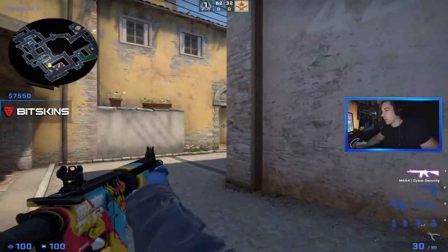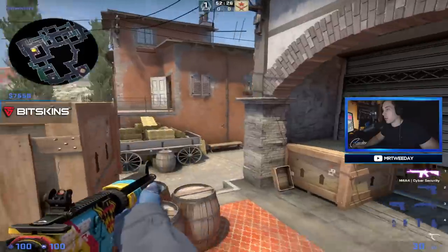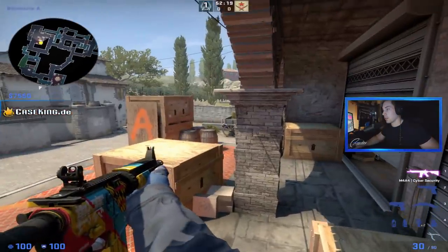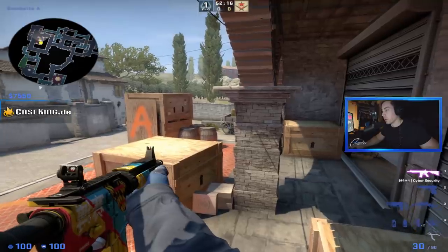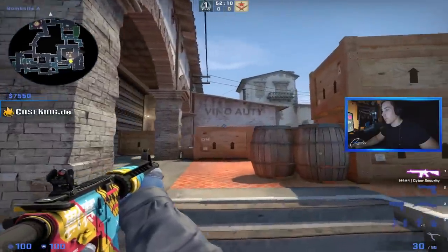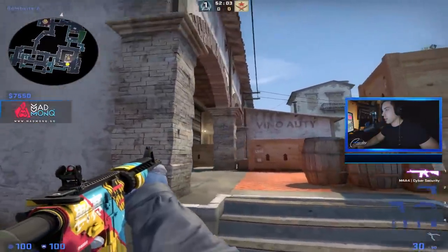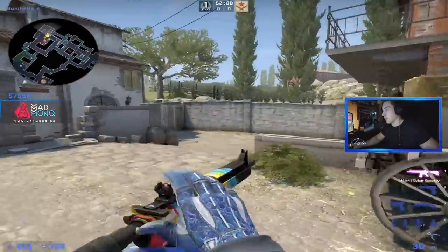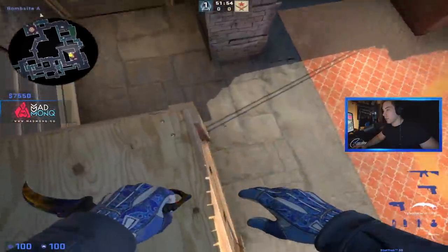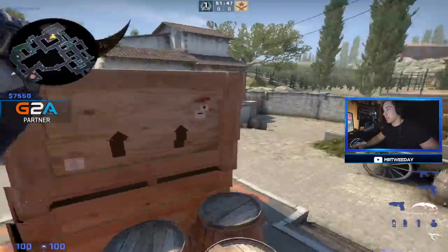For the short player, hold boiler, get a kill or not, fall back and play this angle. There's a cheeky angle where you're basically not exposed — a T coming from short will likely swing and immediately face either the pit guy or the apps guy. Tucked behind this pillar you're not visible, but as soon as they cross, bam — easy kill. The short player's pre-play works well because players running across tend to already be committed.